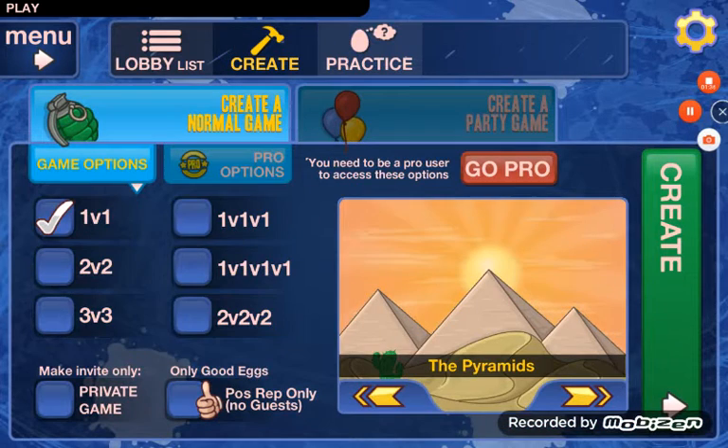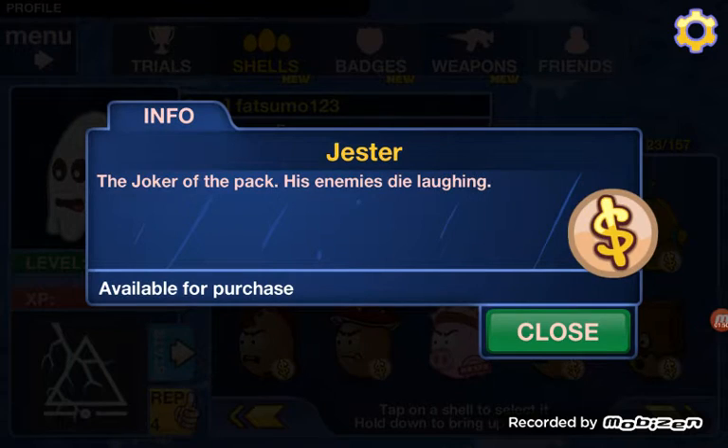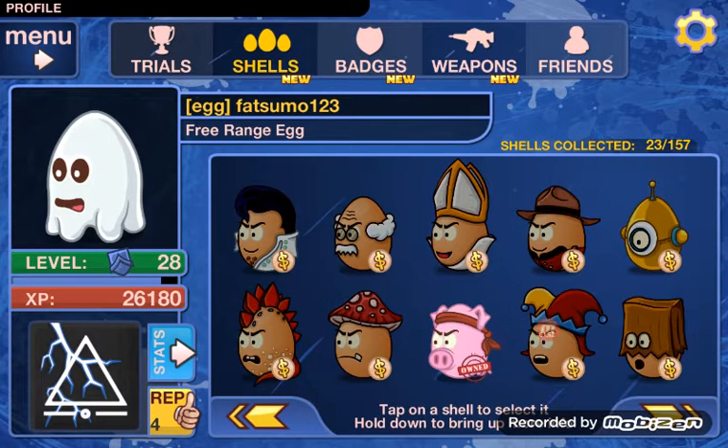Next I'm going to show you how to get the humble egg. I'm sorry but we can't get the humble egg because it's only for the PC. To get it you have to go to the invite friends tab and search up Hambo — H-A-M-B-O — and then you have to kill like 10 eggs to get it.